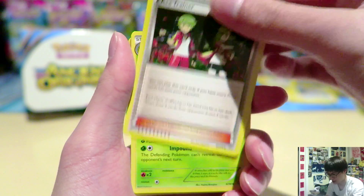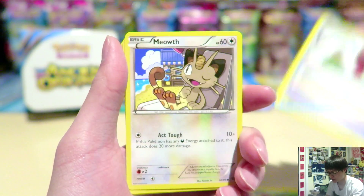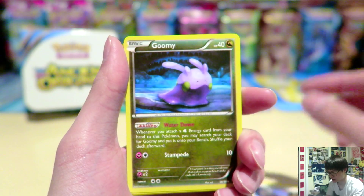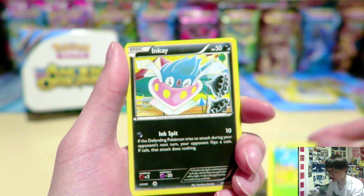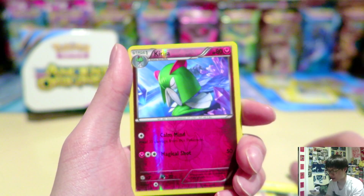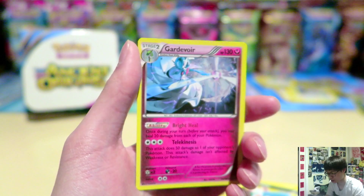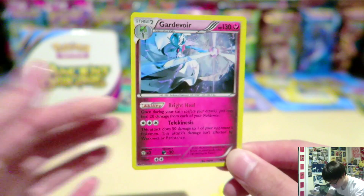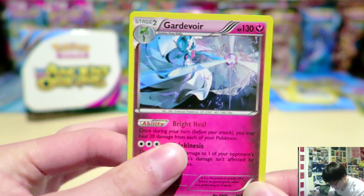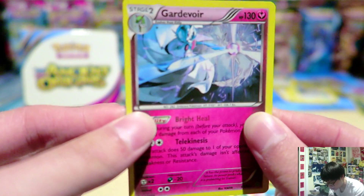We have an Ace Trainer, Ariados, Paint Roller, Meowth, Gumi, Valdum, Oddish, Inkay, Curlier Reverse, and a Gardevoir Holo. That's actually a really cool holo, and that's my first holo for the set. Let's just take a little minute to appreciate Gardevoir and move on.